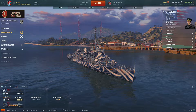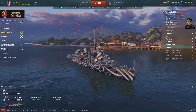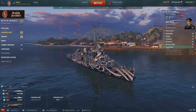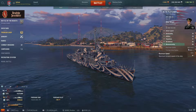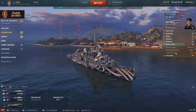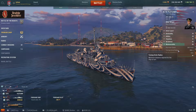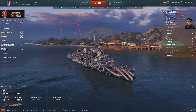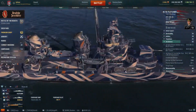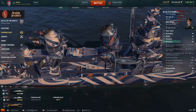I'll show you the build I run after going through the numbers. She has 5.8km concealment — again not the best, but pretty good. Maneuverability: 36.5 knots, which is on the slower side, but with a three-second rudder shift and a very tight turning circle. She's got reasonable AA dotted around the ship in multiple single and double mounts.